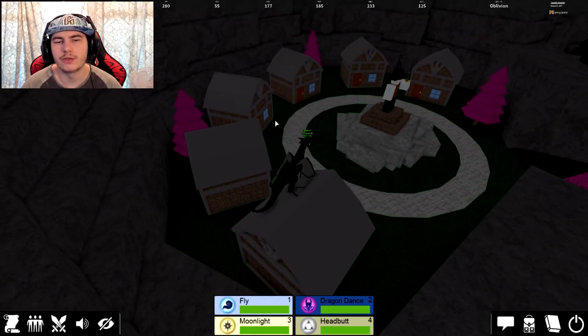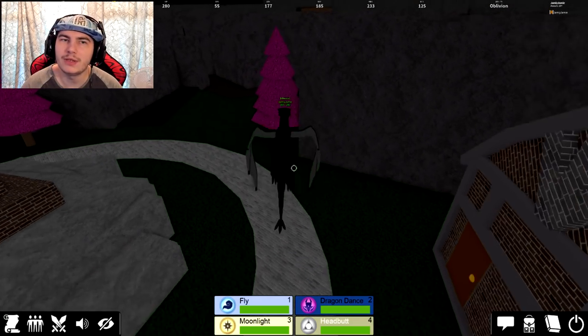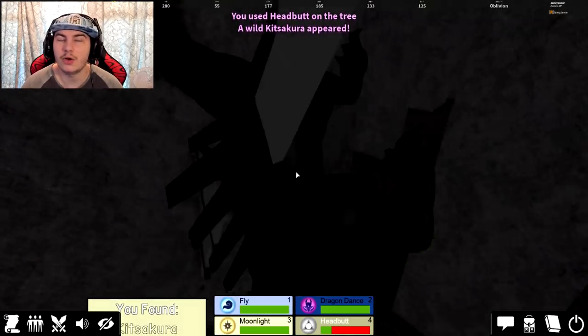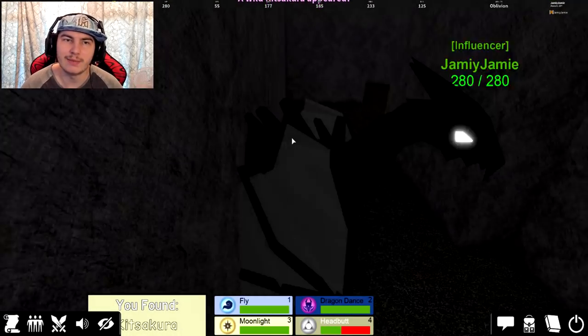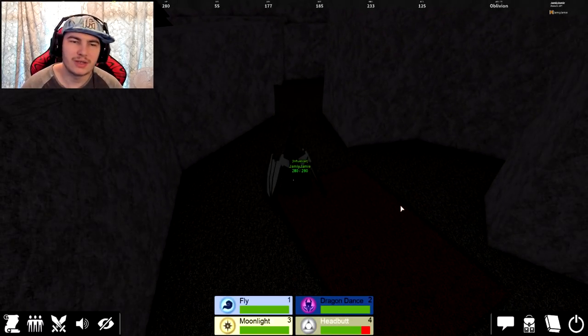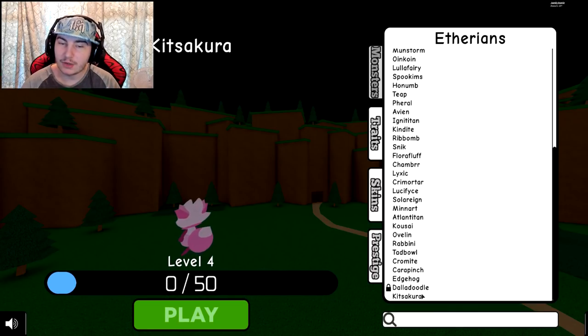Pretty much what you want to do is spawn in with anything that has headbutt, then come up to these pink trees over here and use headbutt. There is just a chance, so it might not work the first time — I got it my first time, which I'll gladly take — but that is how to get Kitsakura.